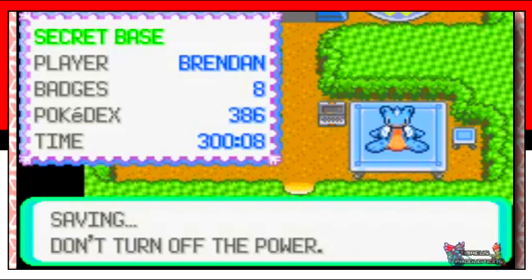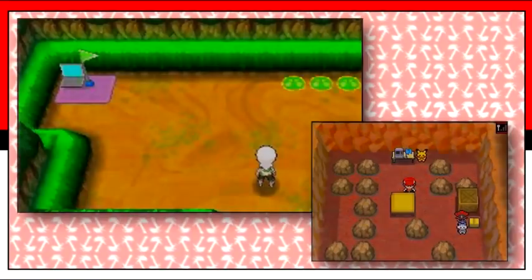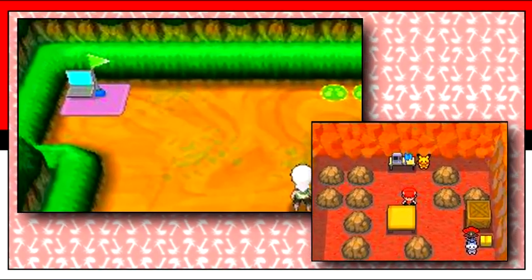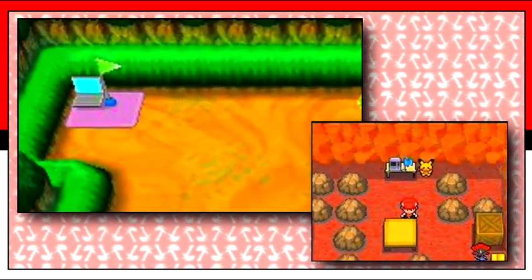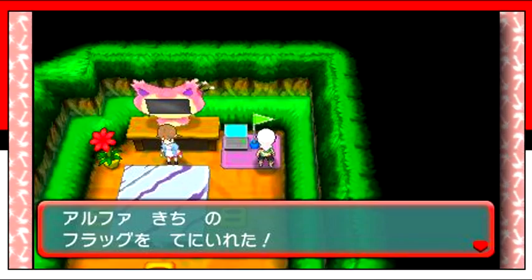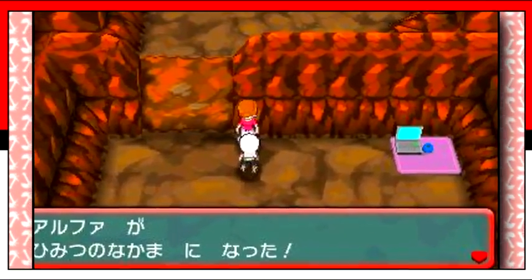And it doesn't end there. Game Freak is not only taking elements from Gen 3's secret bases, but also from Gen 4's secret bases. A colored flag sticks out beside the PC just like in Gen 4 bases, marking the return of the flag capturing system. You can visit other bases and take their flag, and they'll respawn the next day. Maybe even your base could expand each time you get a certain number of flags, just like in Gen 4.